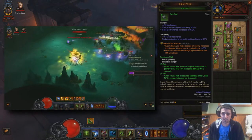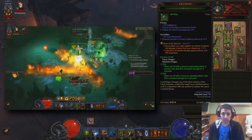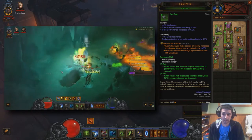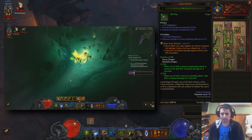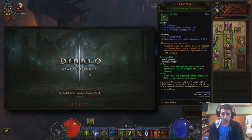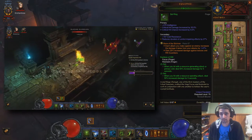On the Focus ring, Intelligence, Crit Chance, Crit Damage. And in here we have a Bane of the Stricken — each attack you make against an enemy increases the damage it takes from your attacks by 1.47%. I've seen people running other things in here and I don't really get it, but this is what I'm running. You also gain 25% increased damage against bosses and Rift Guardians — very, very valuable.